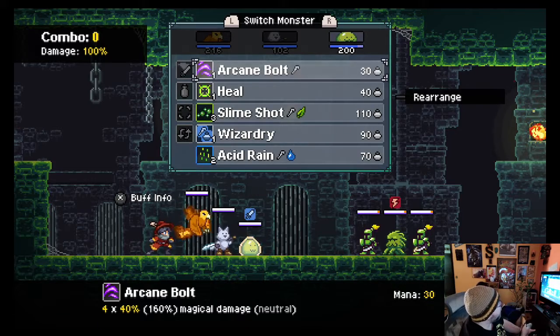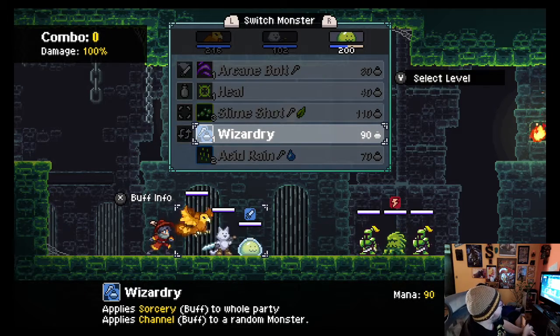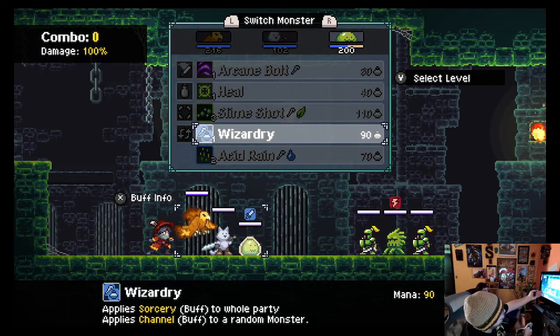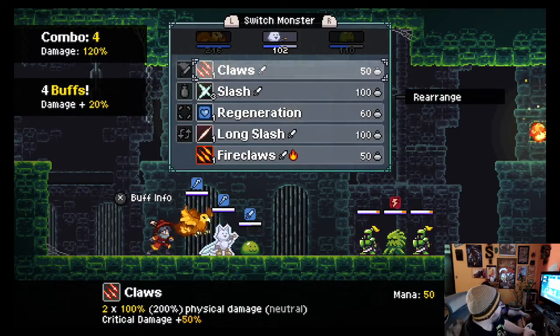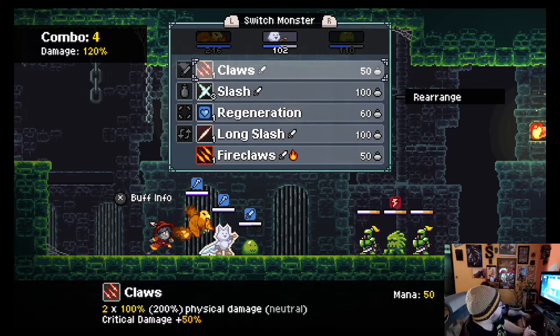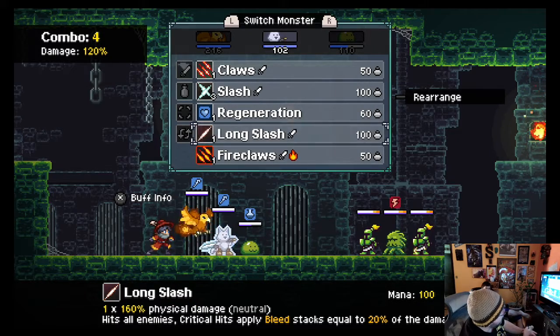So here we go. Depending on how you have them set up, it shows off their initiative queue and some speed stuff goes along with it. Basically I've set it up here where this blob always goes first and casts a group buff called Wizardry. It costs 90 mana. I have 200 possible mana, as you can tell up at the top there. It's going to cast a little buff on everybody. And now Catboy here can choose between a couple of different abilities — Claws, which is a physical attack.